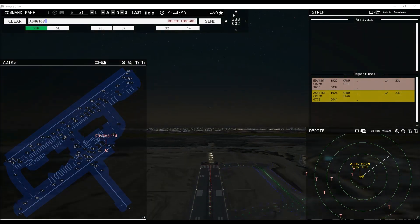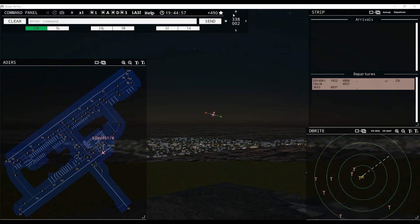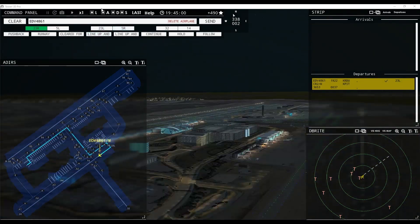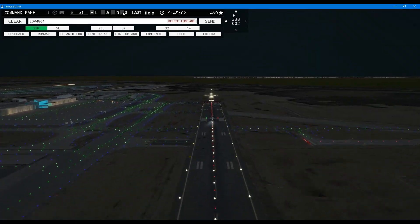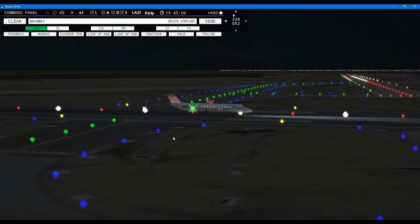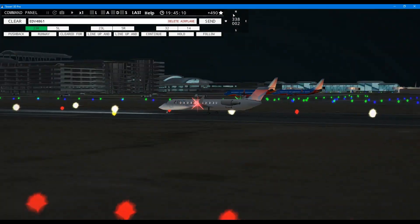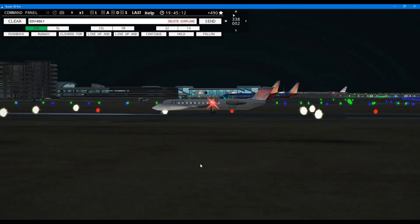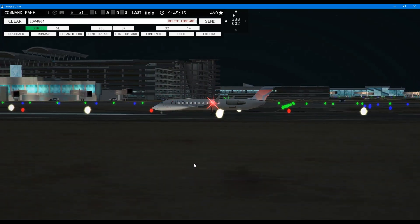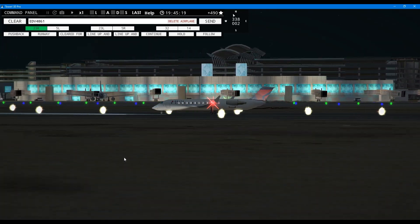Air Shuttle 6168, contact departure. Contact departure, good evening, Air Shuttle 6168. And we have our final departure — that'll give us the opportunity to turn everything off and see the wonderful terminal in the back. See whatever's left over from what we allowed to park down there for the evening. Airport will be shutting down pretty soon anyway, so most of the aircraft are gone.